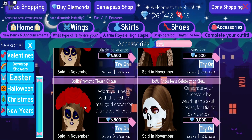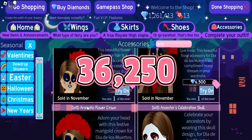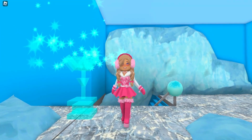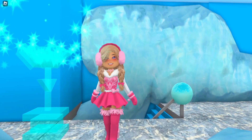The Day of the Dead items will also come back in November and they're only on sale during the month of November, for three days as well. These items cost about 36,250 diamonds, so if you want all of these you will have to farm 1,208 diamonds a day.